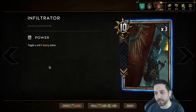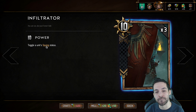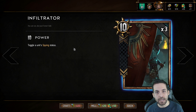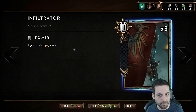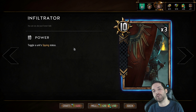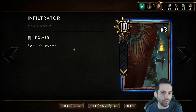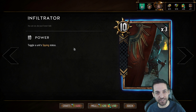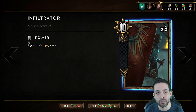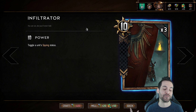First of all, let's talk about the bronze cards. We have the Infiltrator, who is sitting at 10 strength. He has the ability of toggling a unit's spy status. When the Infiltrator enters the board, you select any unit. If that unit is a normal non-spy unit, you can convert it into a spy — it betrays its own kind. Or it can go the other way: you can select a unit that has a spy tag and remove it, converting it back to normal. So the Infiltrator can go both ways.